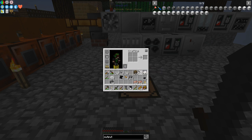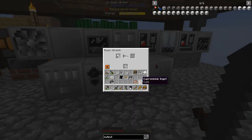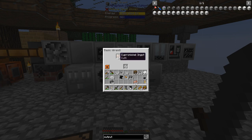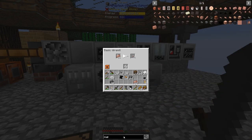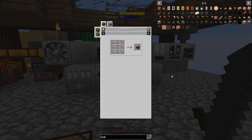I have a decent amount of tin cables - that should be good. Now these wires - I need a whole heck of a lot of these. Cupronickel coil blocks - I need 16 coil blocks and each requires 16 wires (8 times 2). So I need 16 times 16 which is 256 wires. You get 2 wires per ingot, so that's 4 stacks of wires meaning 2 stacks of ingots.